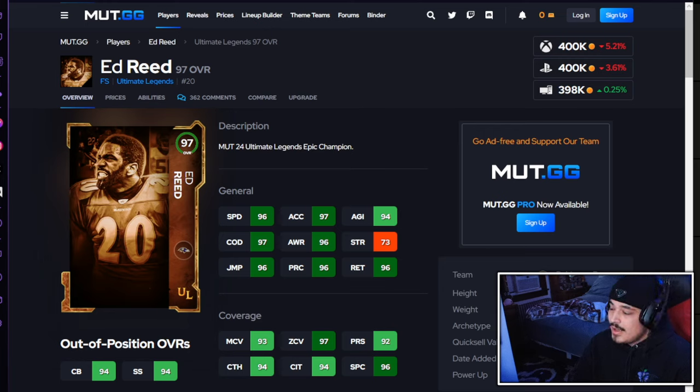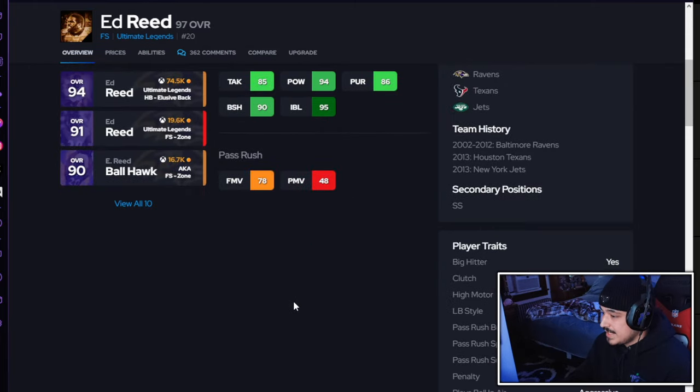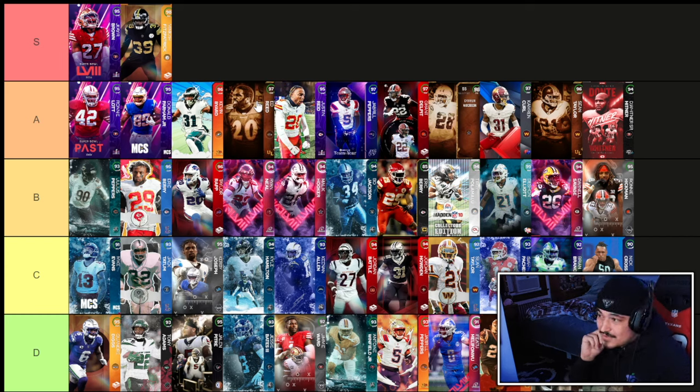Next up we got Ed Reed, and this card was kind of a letdown because I have a Jets theme team and he didn't even make my squad — which speaks to how good Ronnie Lott is. On a full Jets theme team, 98 speed on Ed Reed is nice, and his run stop stats — block shedding and impact block — are pretty high. He can play corner and safety, and gets deep zone and pick artist for one AP. But I'm gonna put Kevin Byard over him because Byard has more zone ability flexibility.